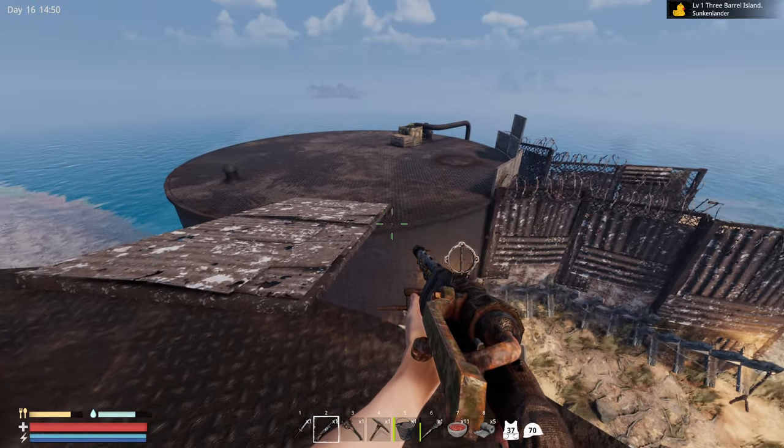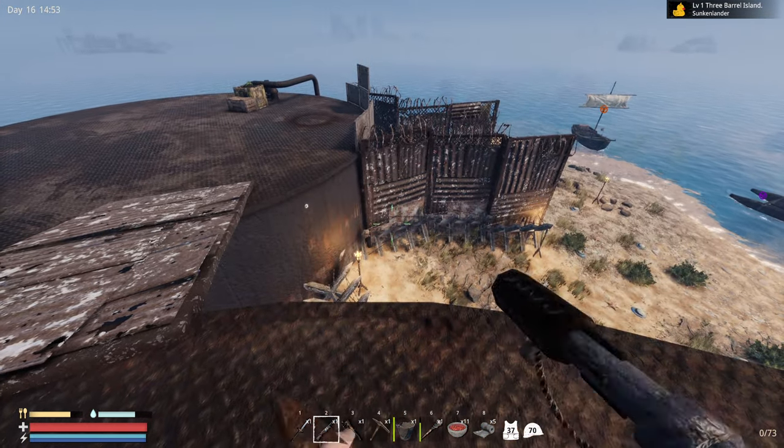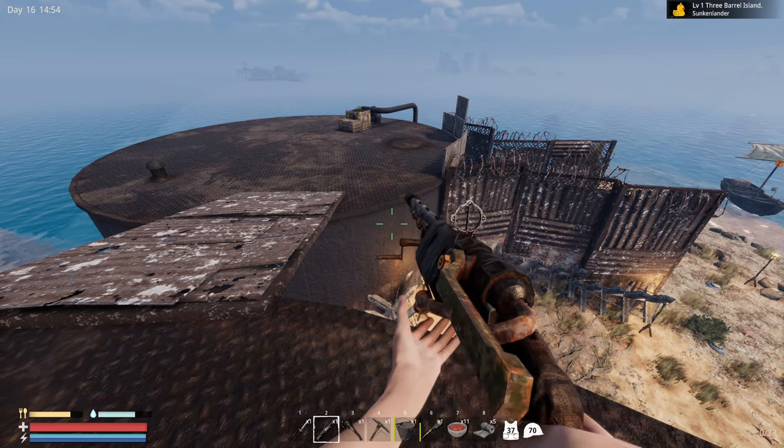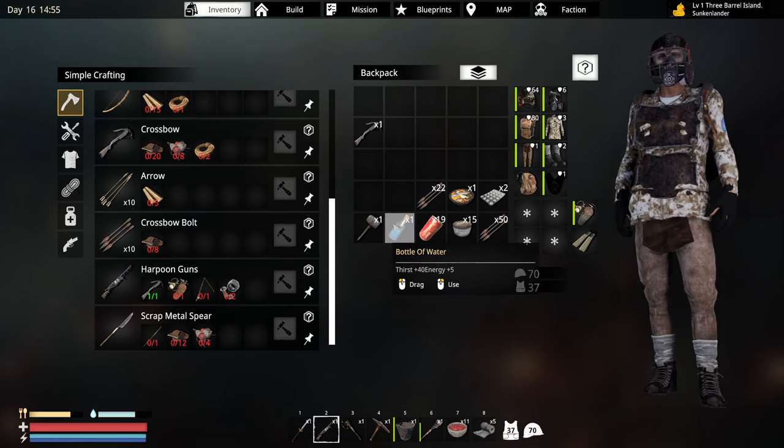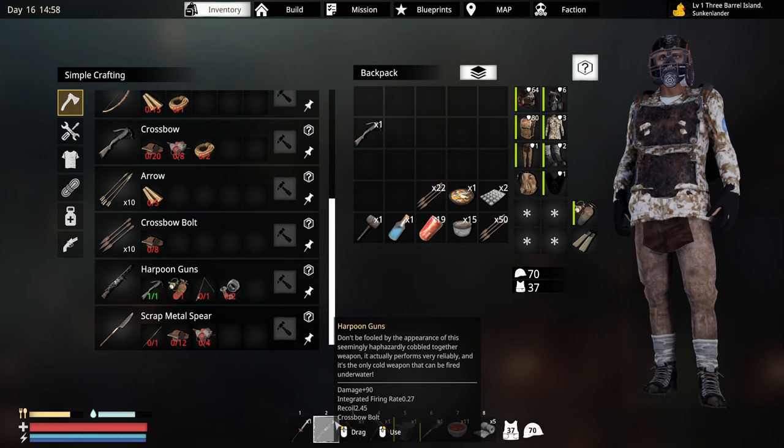We are going to talk about the new gun. This is a projectile, just like the crossbow is. In fact, it is called the harpoon gun. This is it right here — harpoon guns. Damage is 90. The refire rate is 0.27, so it is fairly slow. Recoil is 2.45.